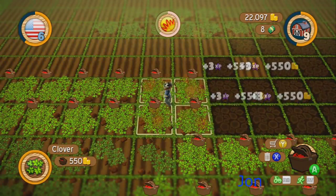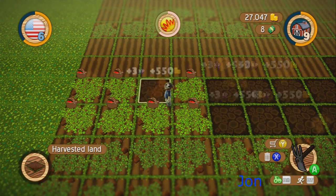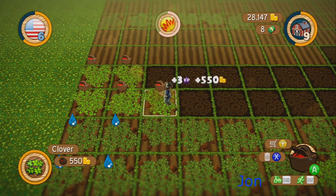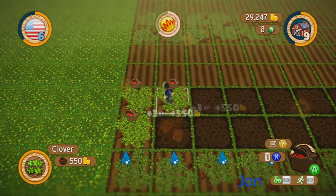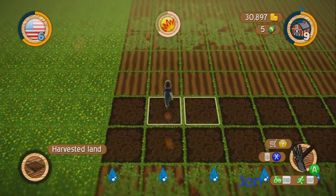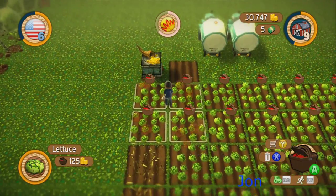All right, so lettuce is ready too basically, so we can buy the planter. Do the harvester too — yeah, I'm there, go ahead and fill the water up while you're there if it needs it. Harvester is ready, that's two dollars; plow is ready, that's a dollar; water tanker, that's some gold — no biggie.